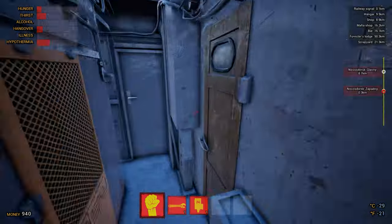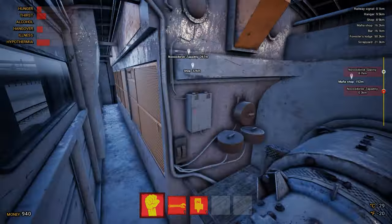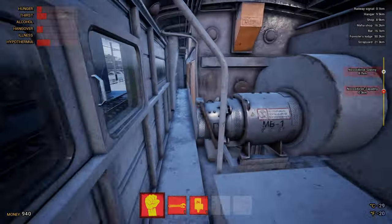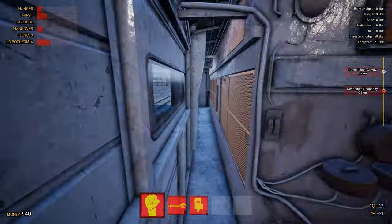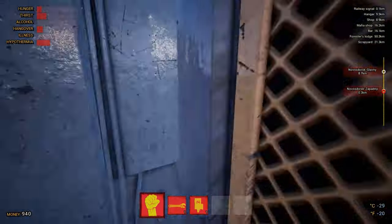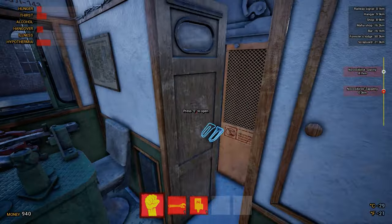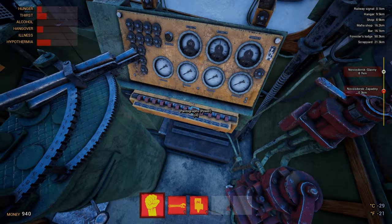There shouldn't be anything stopping us. Let's go into the engine room and kick this thing into action. Now, luckily, I'm an absolute genius at figuring out how trains work — and by that I mean I've been on YouTube and Googled a tutorial. There's a compressor; I think that needs turning on to get started. You know we're in for an absolute treat from a professional when we've just Googled how the train works. But we know how it works at least — let's get this bad boy fired up.